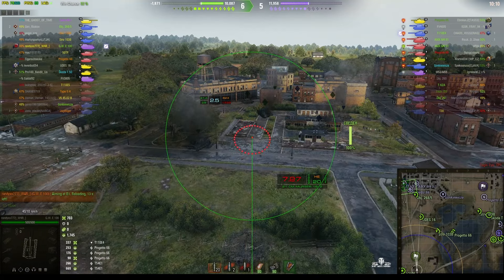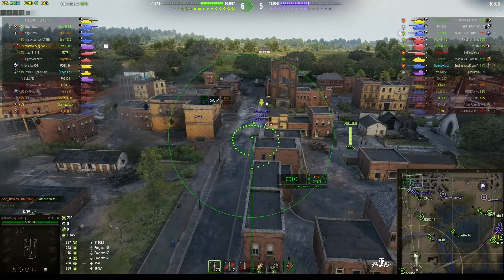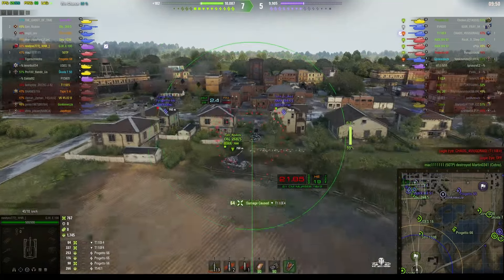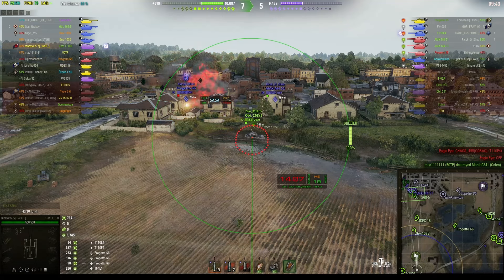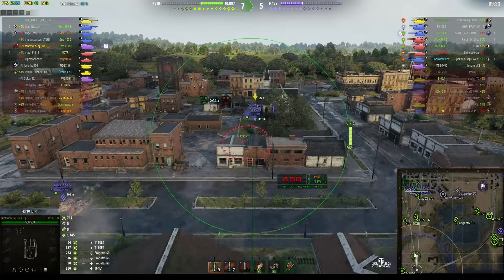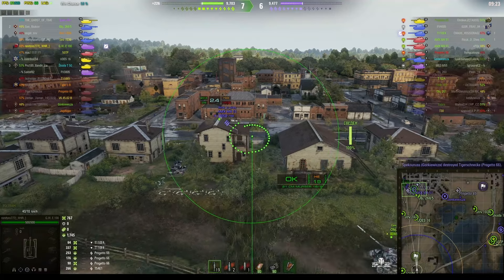The standard reload on this arty is 37.39 seconds, but you can see here that Randy has got it down to 28.85 — that's fast for a 21 centimeter howitzer. The other arties that hold 21 centimeters are the GW Tiger P, which has a longer reload, and the GW Tiger, which is slightly better. The Object 268 is facing two opponents at the same time but getting a lot of support from our arty, and there's also a Strv 103B backing him up.